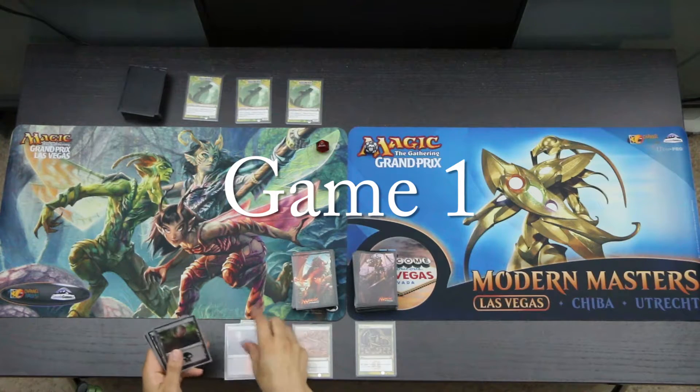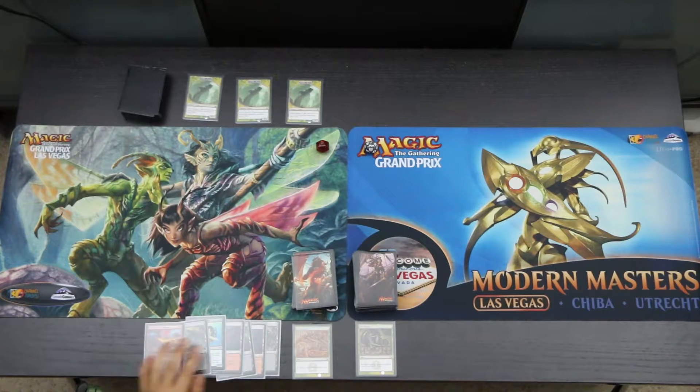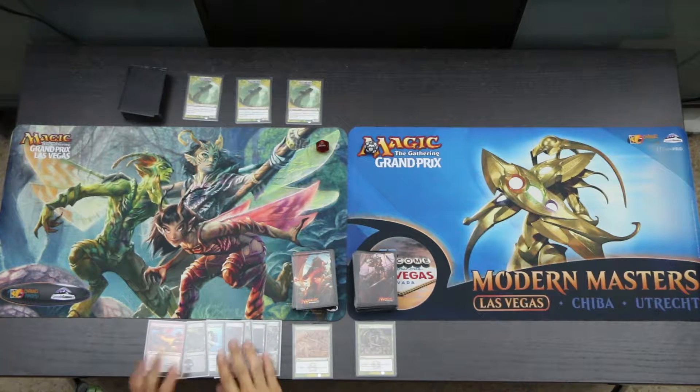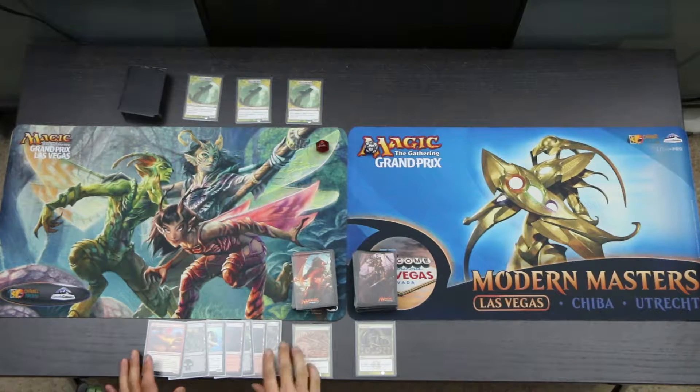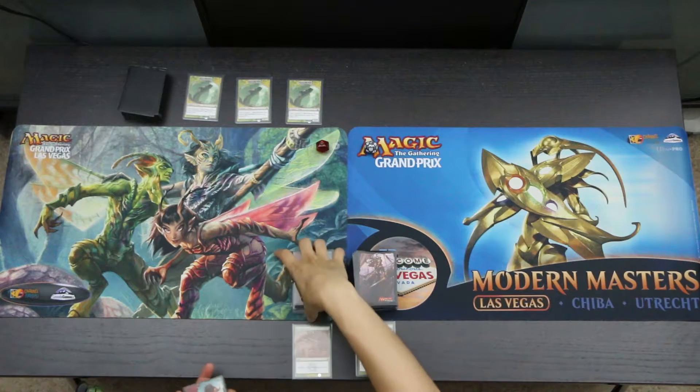Ingrath draws a Swamp, a Cinnabarons, a Swamp, a Cinnabarons, a Fathom Fleet Border, a Swamp, and a Storm Fleet Pyromancer. That's a really slow start for this aggro deck, so we'll return this. Because we're playing multiplayer, we will go back to seven full cards.